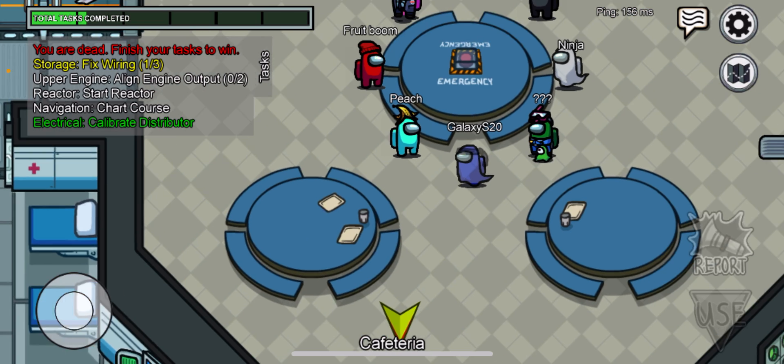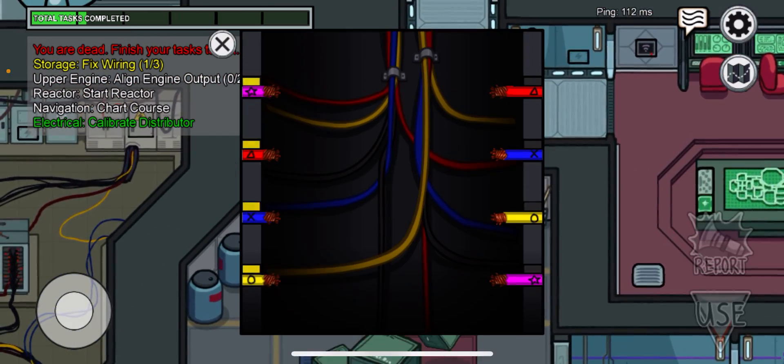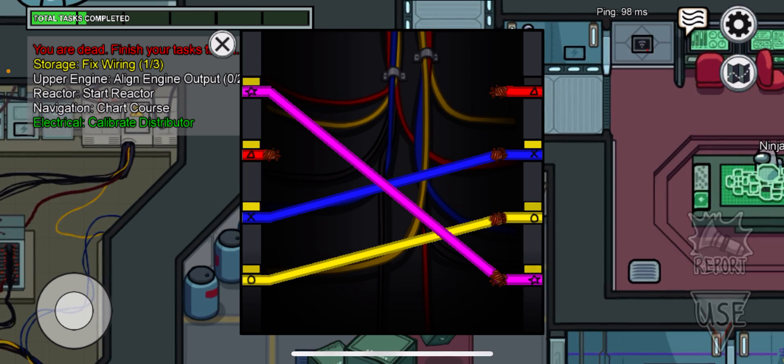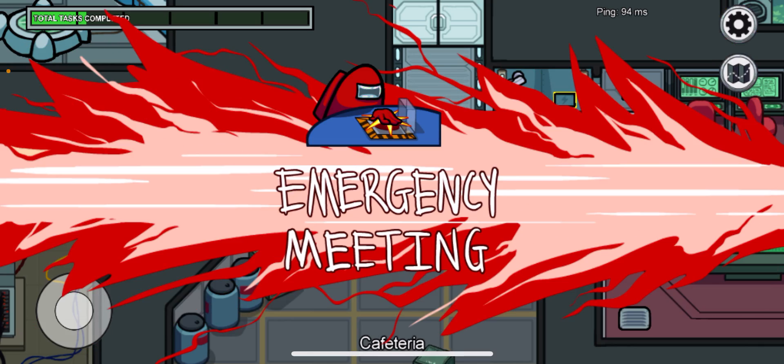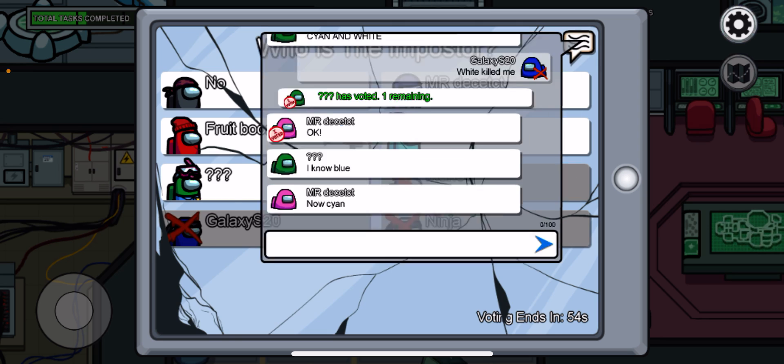If you're the imposter and everybody knows it's you with no going back, what you can do is name a random crewmate that hasn't cleared themselves with a visual task. Since there's still the other imposter, that means there's one fewer person for your imposter friend to deal with.